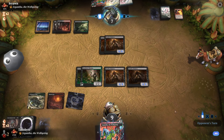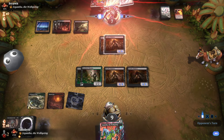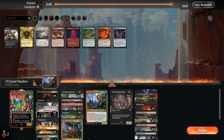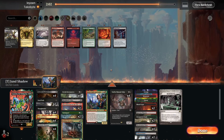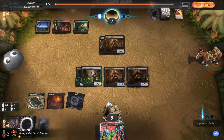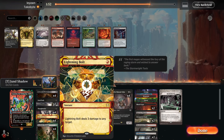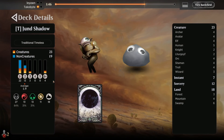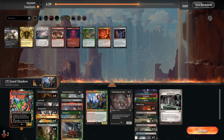We'll go for the double Deathrite Shaman activation here. Nice. We're playing the same deck. In this matchup we have to be a little bit careful of Reanimate because they're also playing Unholy Heat. Maybe that's something we should consider instead of Lightning Bolt or maybe instead of Fatal Push. Because Fatal Push is kind of meh, isn't it? Maybe we should consider playing Unholy Heat instead of Fatal Push - that could be really nice.